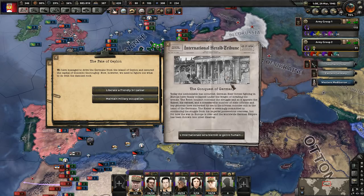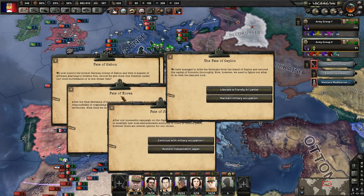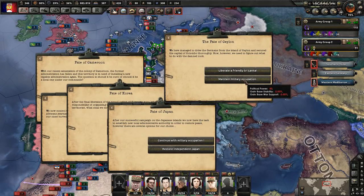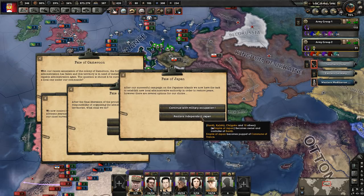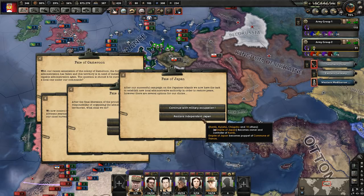The conquest of Germany event reads: 'Today the unthinkable has occurred. The German forces fighting in Europe have finally collapsed under the weight of the invading armies. The Reich couldn't continue the struggle, and so the Kaiser, his cabinet, and key generals have embarked by sea to the African colonies still in German hands. The Kaiser is committed to continuing the struggle from his imperial possessions overseas, but for now the war in Europe is over.' We have some events here — these would make Germany's former territories all into puppets. We're going to liberate Japan, Korea, and Cameroon as loyal puppets of ours. That's nice — I'm just glad we were able to puppet all of them.